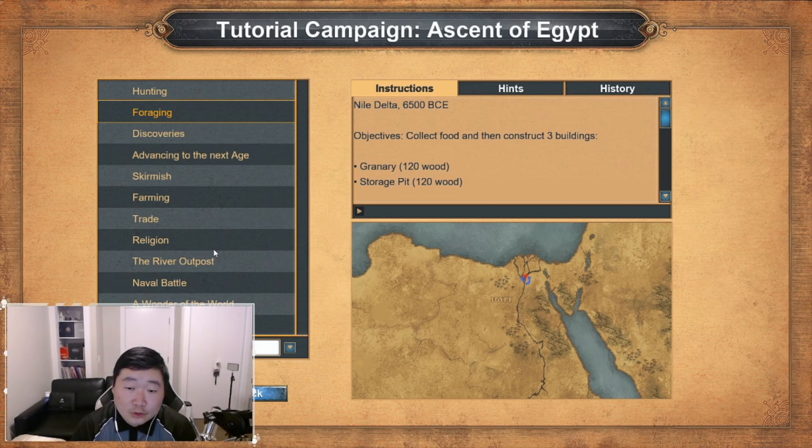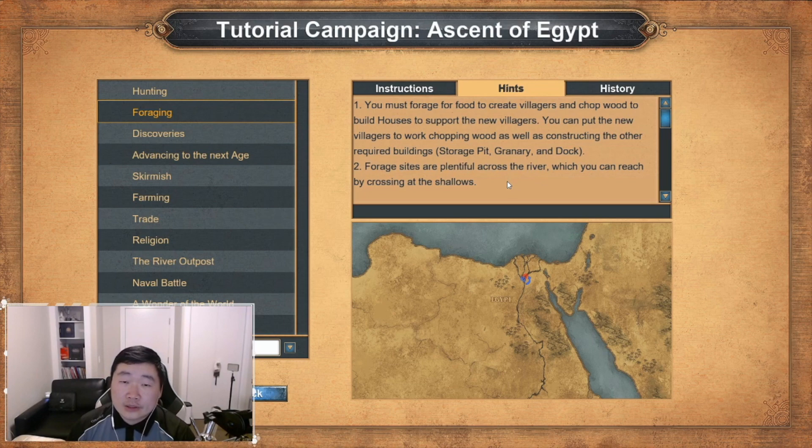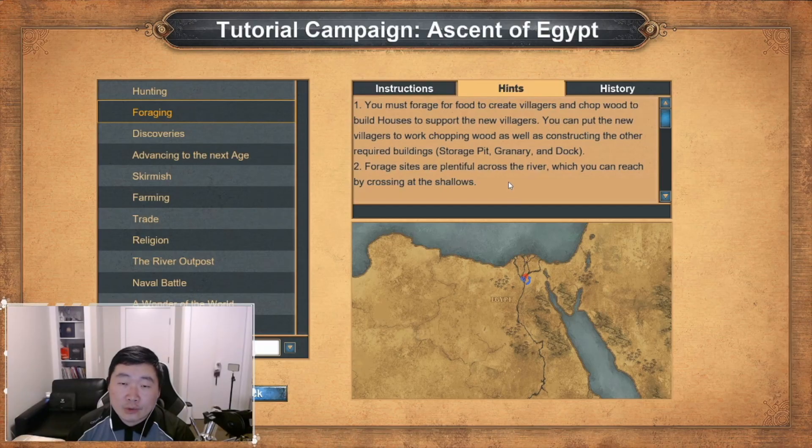I don't know what they used to do in the ancient world, but in the modern world, dates and leeks don't go well together. Let's read some hints. You must forage for food to create villagers and chop wood to build houses to support the new villagers. You can put the new villagers to work chopping wood as well as constructing the other required buildings: storage pit, granary, and dock.